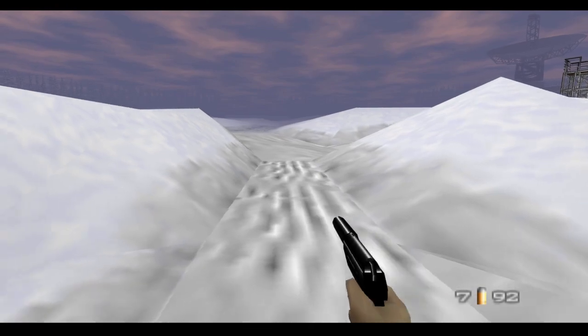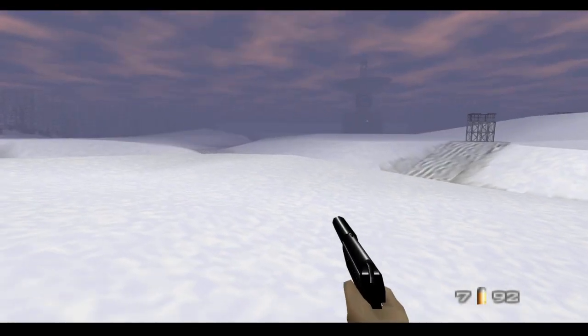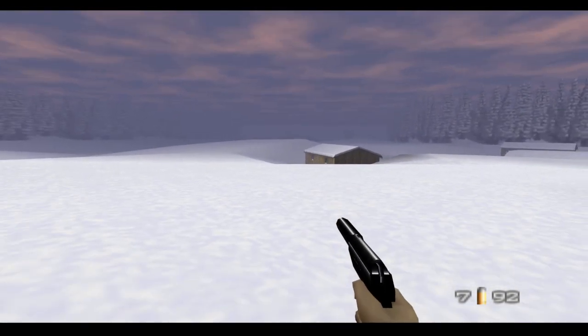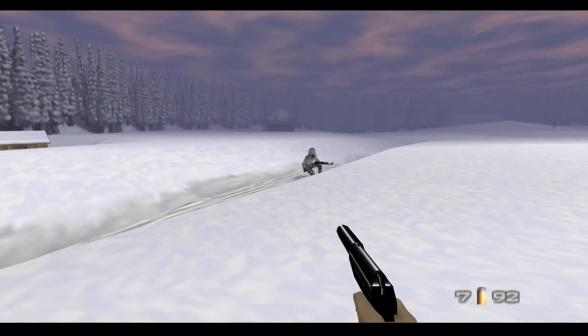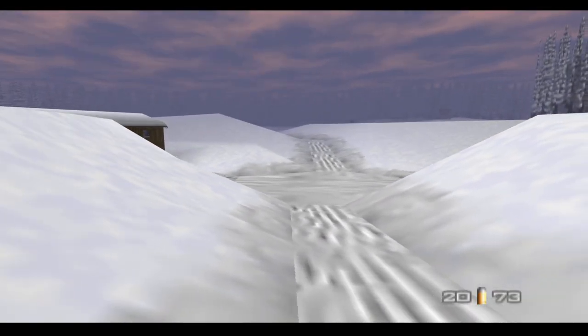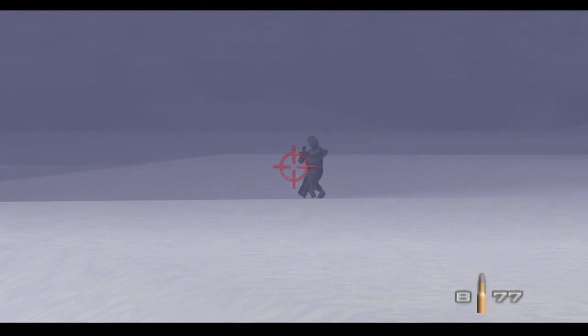Also in multiplayer, there are some stages where the Siberian Special Forces can camouflage a little bit with the wall textures. I remember the basement area in Complex had some white textures on the walls which kind of helped this character blend in with the background.